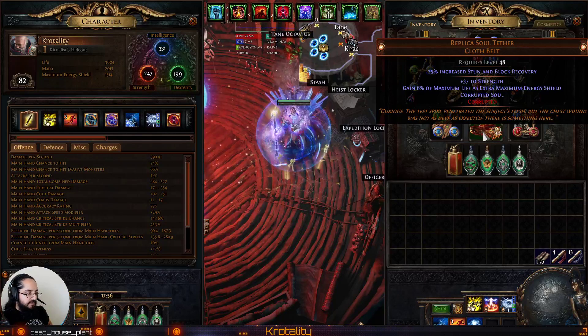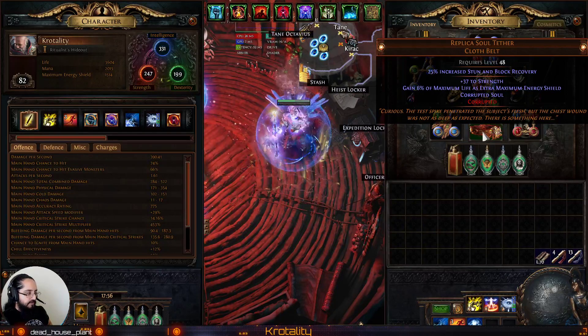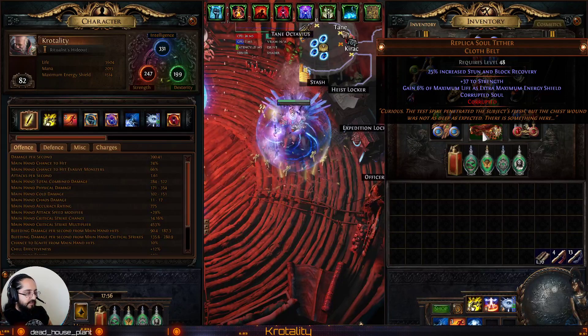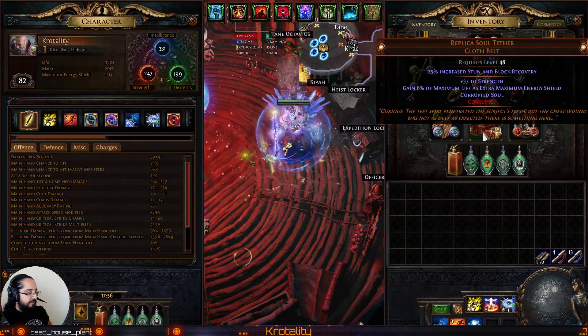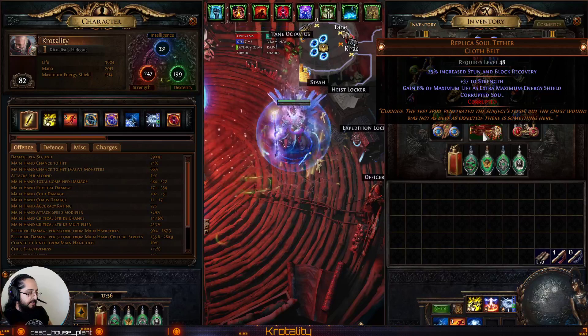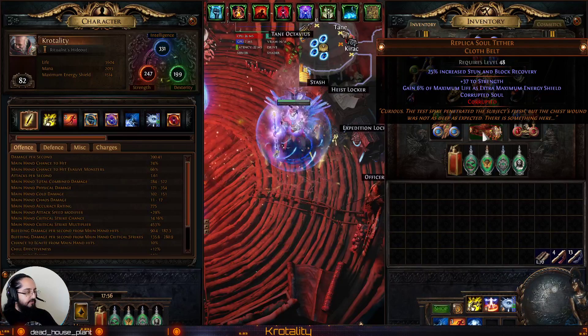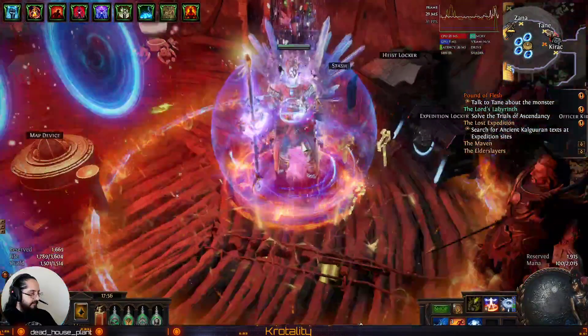We have Replica Soul Tether to get Corrupted Soul. In combination with Corrupted Soul, we have 21% of Maximum Life as Extra Maximum Energy Shield, and half of our Damage Taken — including Degeneration — goes to Life, and half of the other half goes to Energy Shield. So Righteous Fire: Sustained.